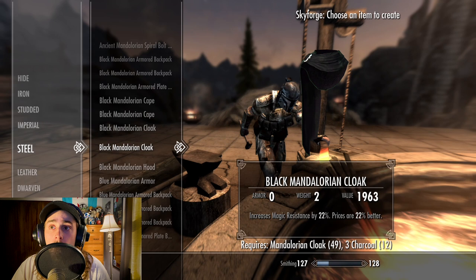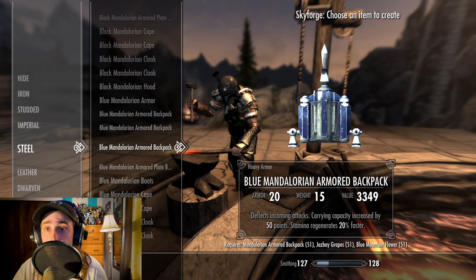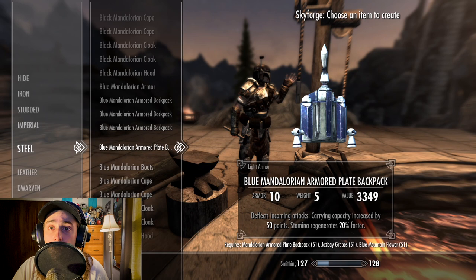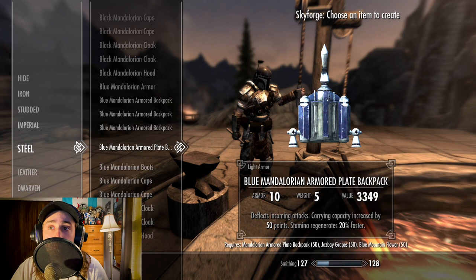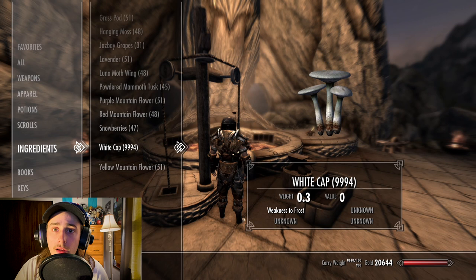As we go through here, you'll notice how we can craft all these different color variants for each individual piece. If we take a look at the ingredients, you can see that specific items are needed to craft different colors. We've got Jazbay Grapes and Blue Mountain Flowers for blue armors, Snowberries and Red Mountain Flowers for crimson, Luna Moth Wings and Hanging Moss for green armors, and so on. In my inventory you're able to take a look at all the ingredients you'll need to craft any particular color, so if you just want to know right off the bat what you need for the color you want, just take a look at this.